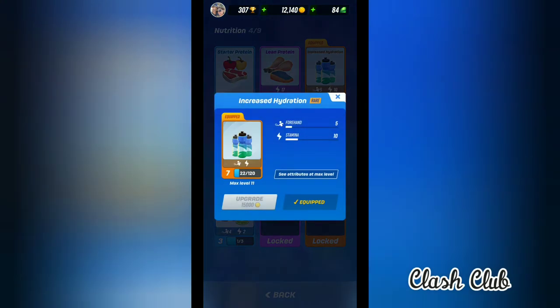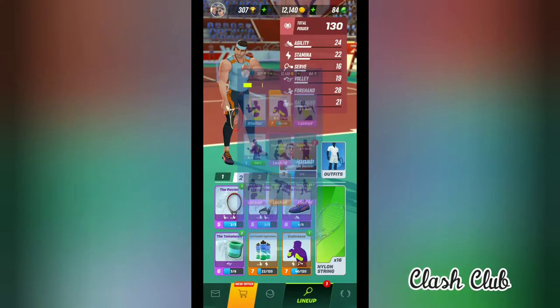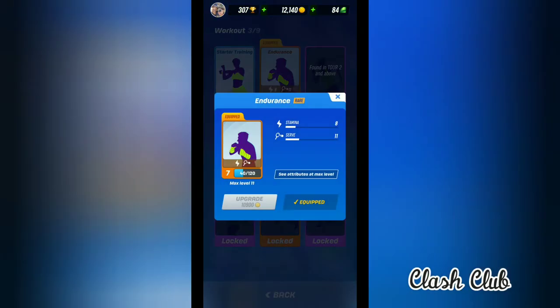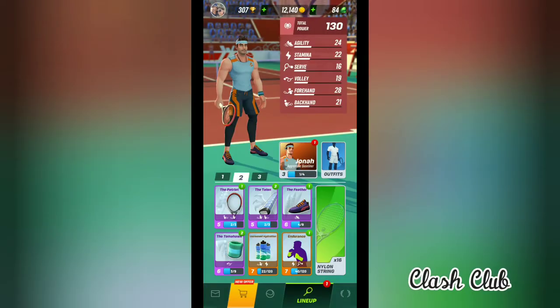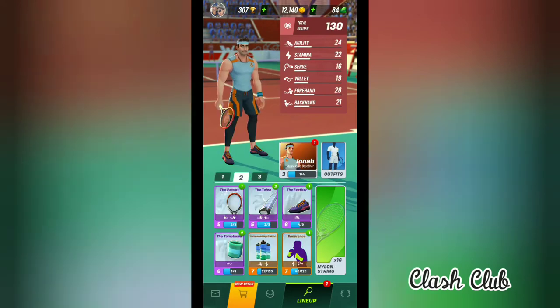For increased hydration — so nutrition — I am choosing increased hydration which is going to give me 5 forehand and 10 stamina. And last but not least, the endurance which comes under workout. I am choosing endurance which is going to give me 8 stamina and 11 serve. So basically, Jonah on his own has got 46 points, but at this point, with all those equipment, he gets upgraded to 130.